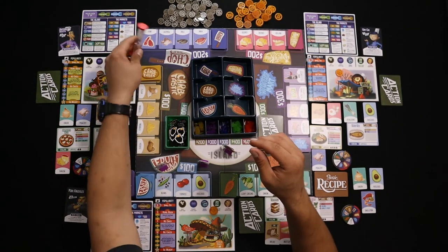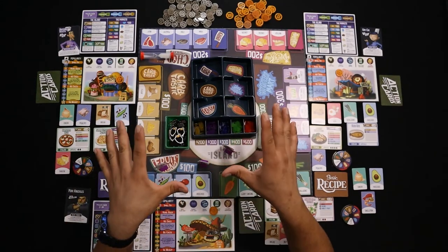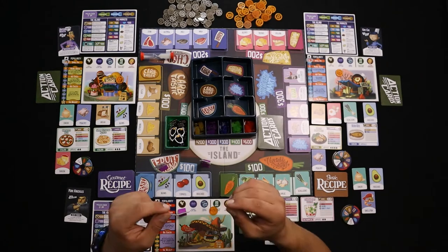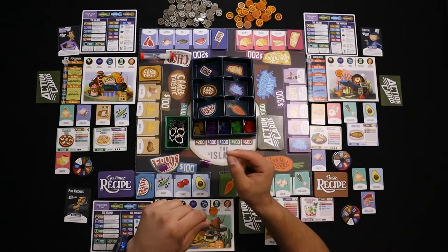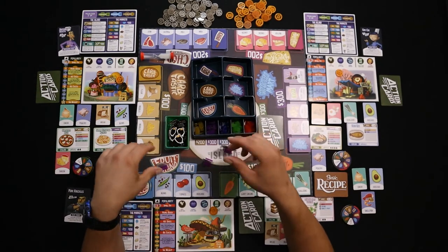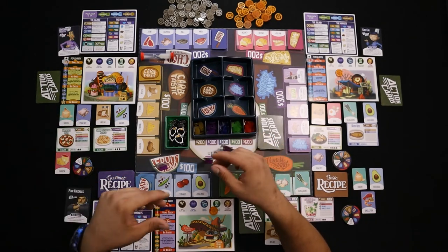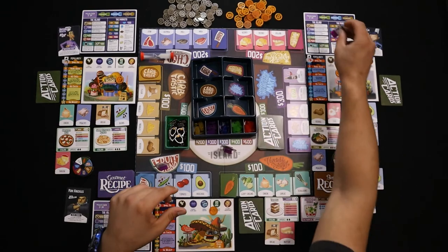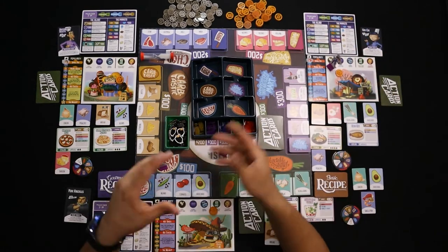Say Antoine Baguette is at the Fruit Stand and asks Pork Knuckles to pick him up a basic recipe book at the island. Pork Knuckles can pick it up but can only have one for himself, then give or trade it later — maybe asking for extra money since he's doing the favor. Once the timer runs out, the head chef tells everybody to stop and you move your chef back to your restaurant. If you already paid for a transaction or agreed on a trade before time was called, you can finish it up.